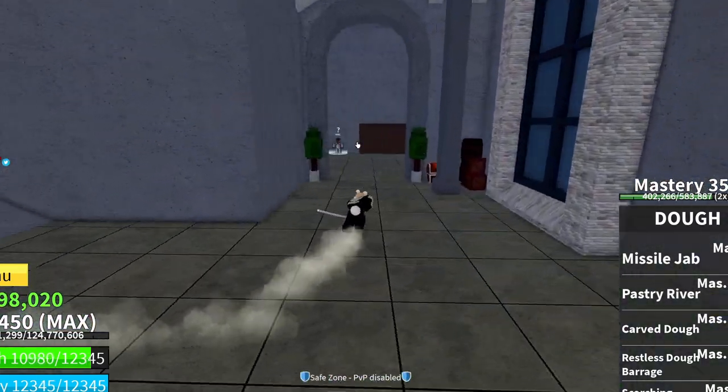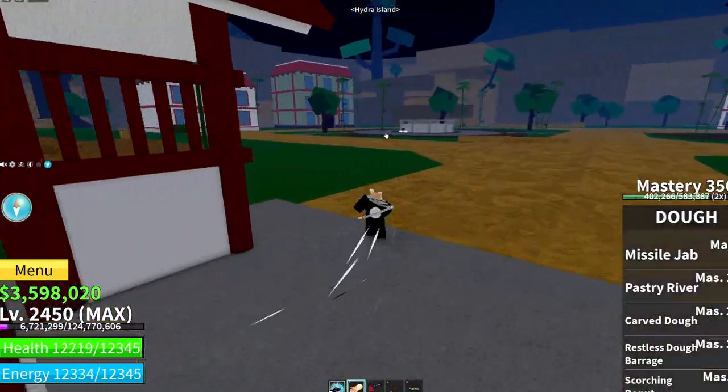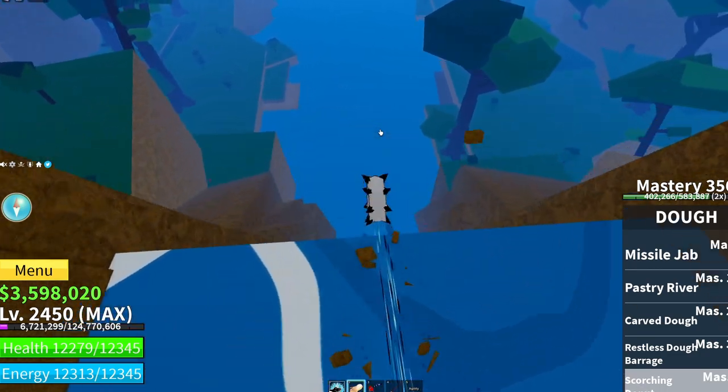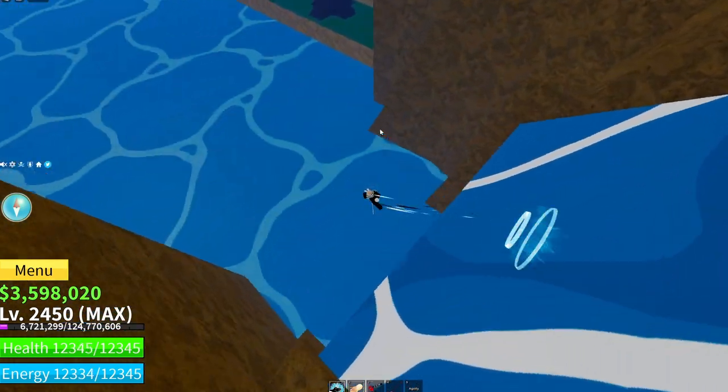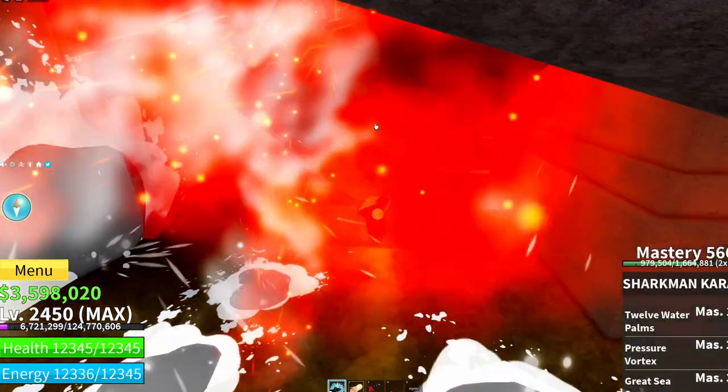You're going to want to make your way over to Hydra Islands. Once you're there, go down here into this waterfall and go inside of it.